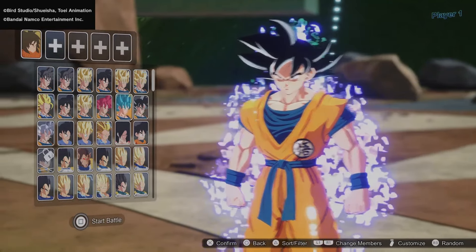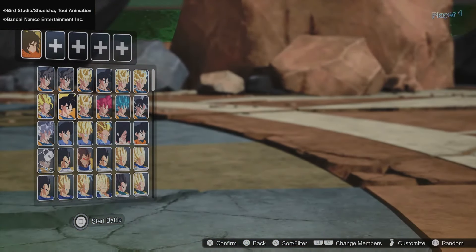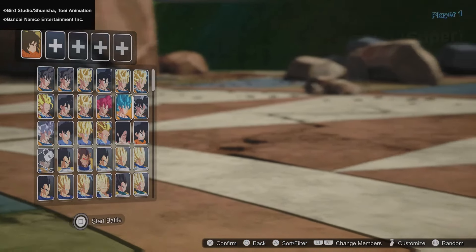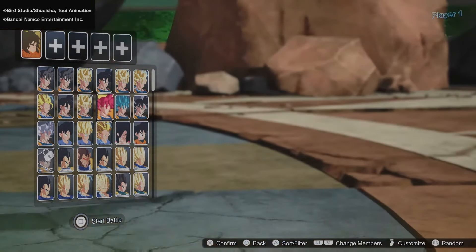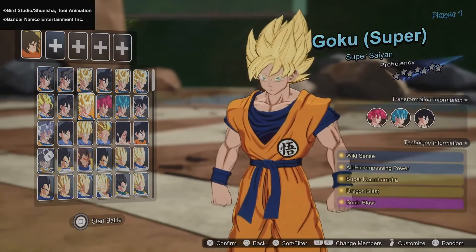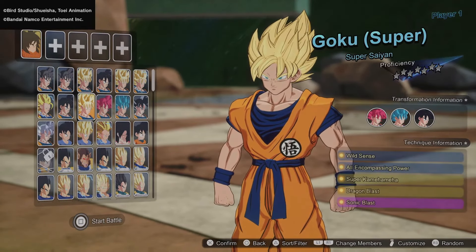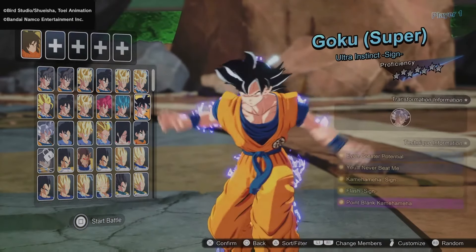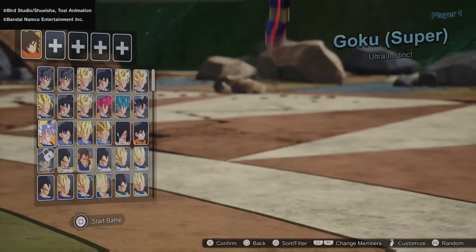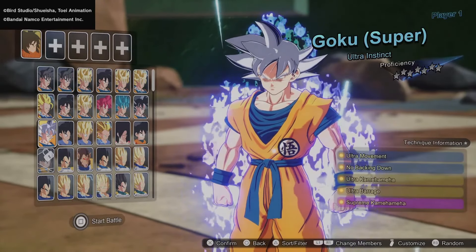Now we have the full character roster for Sparking Zero — the full roster in its entirety. We have all the separate Gokus: Goku, Super Saiyan Blue, Super Saiyan God, and both Ultra Instinct Gokus. The aura for Ultra Instinct Goku looks amazing — we have Ultra Instinct Sign and Mastered Ultra Instinct, and it looks beautiful especially in the full costumes they have for this build.